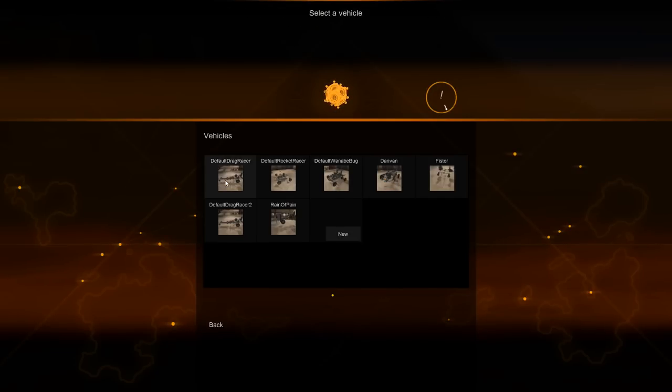When we open the inventory we can select vehicles. Normally you'd only have three vehicles here, but I have four abominations I've made as well. We're going to stick to the ones they made because they are better. There's a drag racer, a rocket racer, and a buggy.